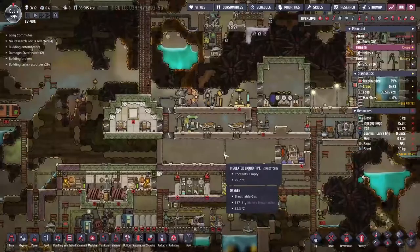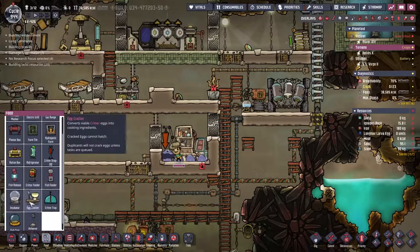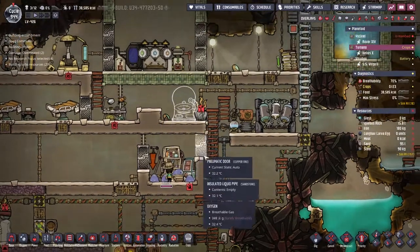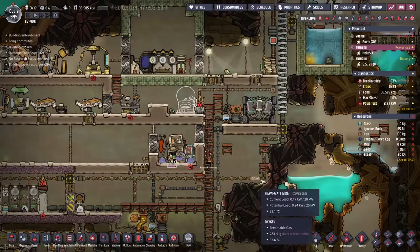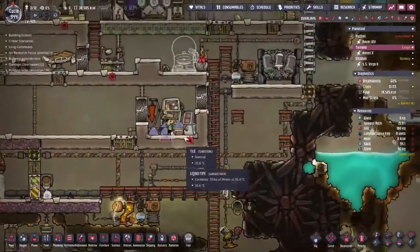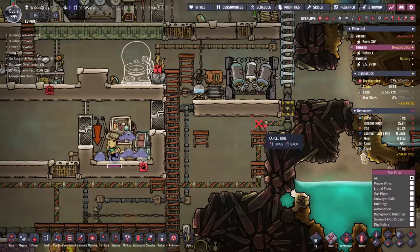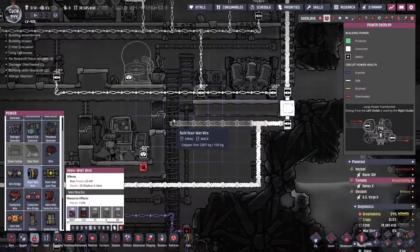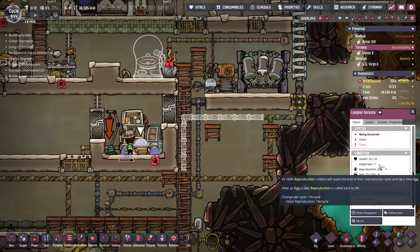So most of this process is actually complete. There's a few things I want to put in place. Like over here, I want to put down an incubator so we can keep the number of eggs turning over as quick as possible. But then I want to make a kill chamber over here. We have discovered that you cannot drown Slicksters, so I think we're just going to have to go with the age-old method of waiting them out. Our duplicants last a lot longer than the 150 days that these guys can survive for, and during that 150 days I think they can go about making one egg.